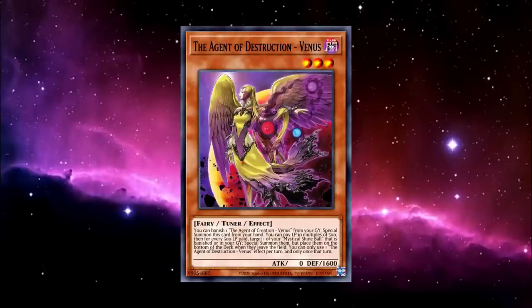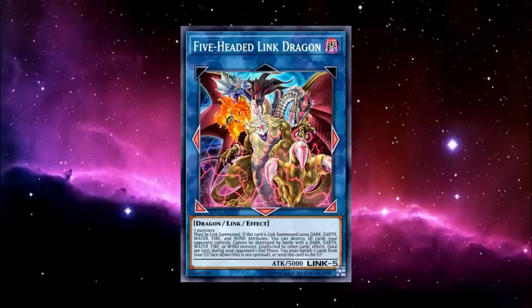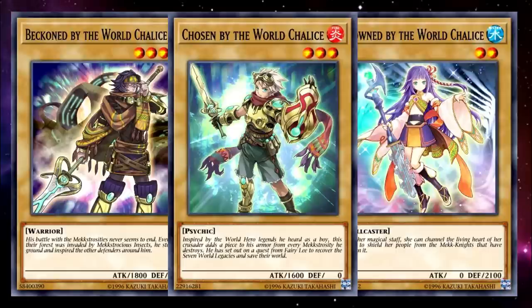As for a silly tech pick, my mind is set on Five-Headed Link Dragon. Our multi-attribute deck puts us in a great position to summon this card with its bonus effect, letting us wipe our opponent's board before attacking with a 5,000 point body. And if any deck has the ability to bury five cards for a few turns to keep this online, it's this deck. Imagine linking this off for Access Code Talker — absolutely iconic. And that's all I have to say about World Chalice. I don't feel like its power level has stood the test of time, but it's probably one of the most fun I've had with link climbing in a good long while.